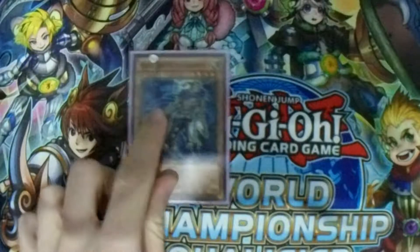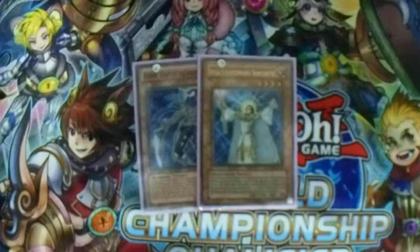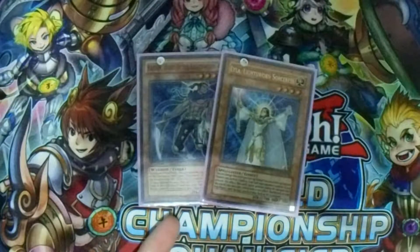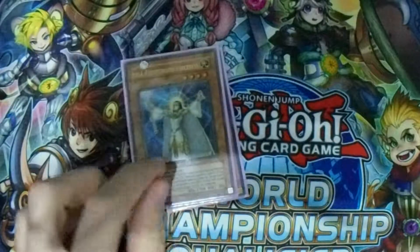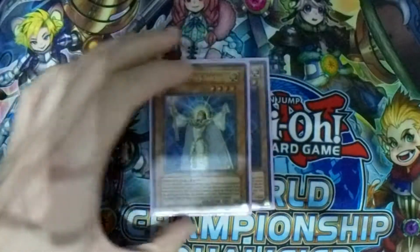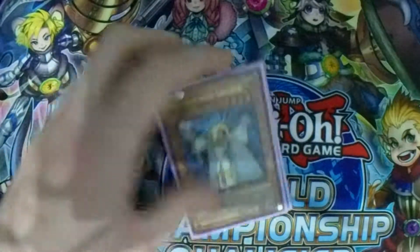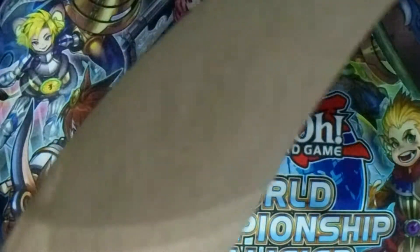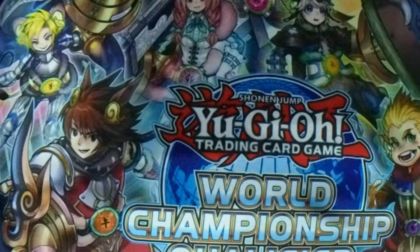Moving on to the Lightsworn engine: we have Raiden and Lyla. Not much to explain here. Raiden is a tuner and can mill. Lyla can mill — it's actually the only backrow hate in the main deck, so you need to side things like Twin Twisters or MSTs. Only two Lightsworns, because I don't actually need more — these two are just fine.